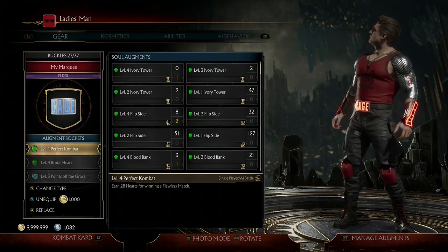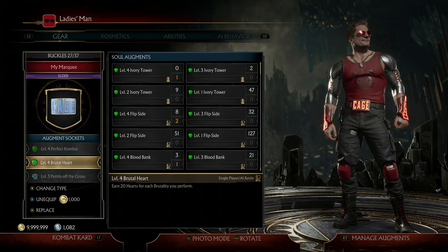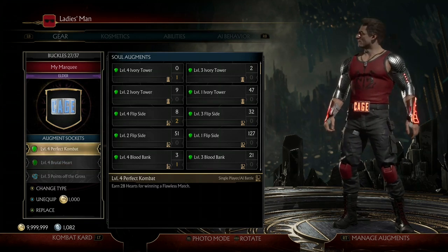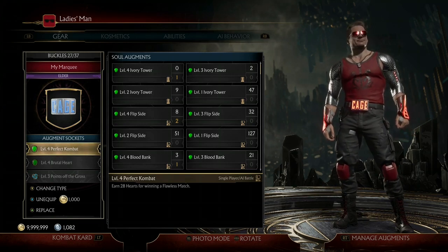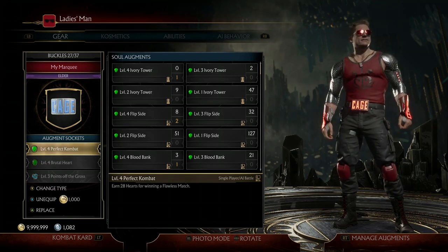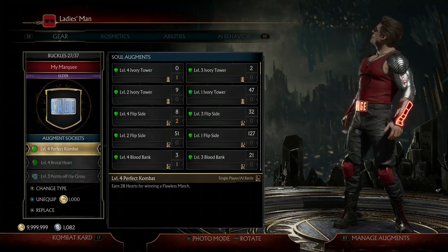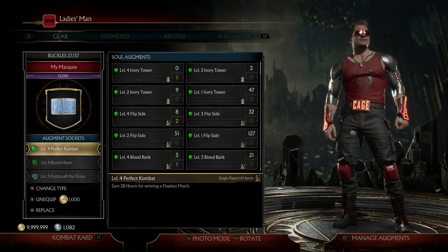The two augments I use for hearts are Perfect Combat, which earns 28 hearts for a flawless match, and Brutal Hearts, which gives 20 hearts for each brutality. If you're not sure how to use Johnny Cage and are worried about getting a flawless victory, I'd recommend using a consumable that stuns your opponent. If your timing is off and you break out of the infinite crushing blow combo, just hit them with the consumable and go right back into it.